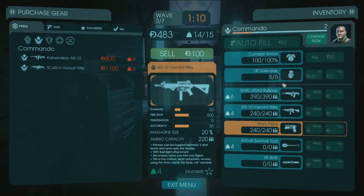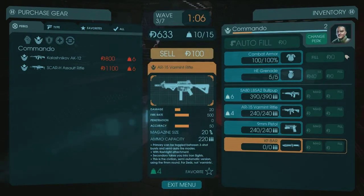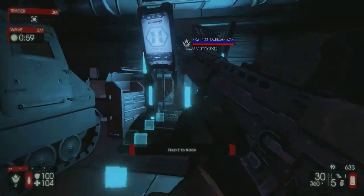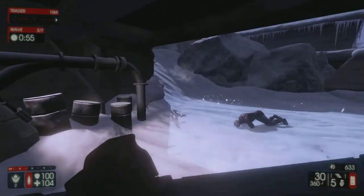Like the menu, but once you kind of understand it, you get it. Like they split it up — on the left side is what you can buy, and over here on the right side is yeah.